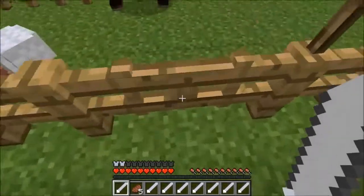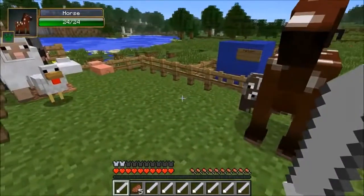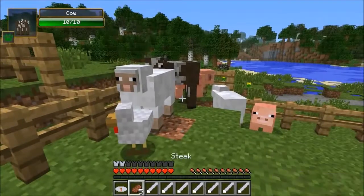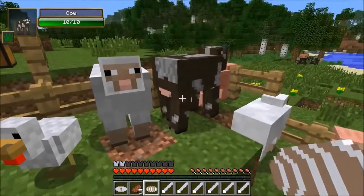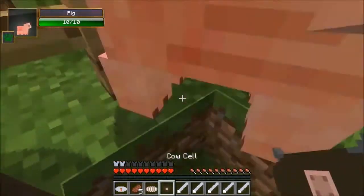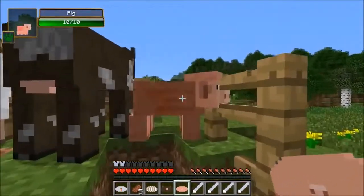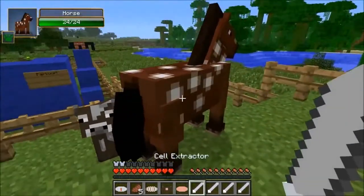To get DNA all you have to do is right-click the animal with the cell extractor. Chicken goes first, and I got a chicken cell. We need to do this on every single animal to pass through the obstacle course. Got the sheep, got the cat, got the pig - it flew over there somehow - and now we need the horse. I think we got the last one.